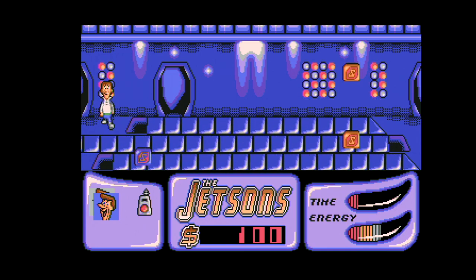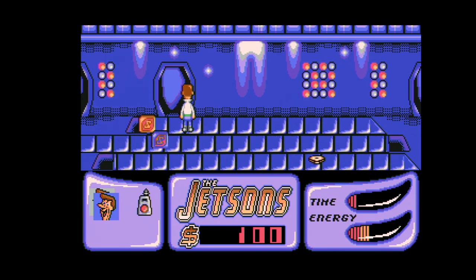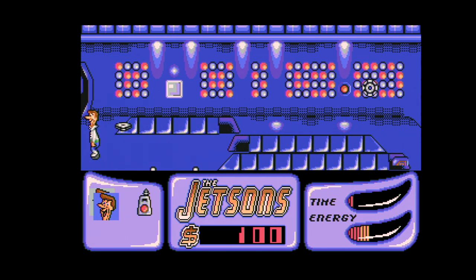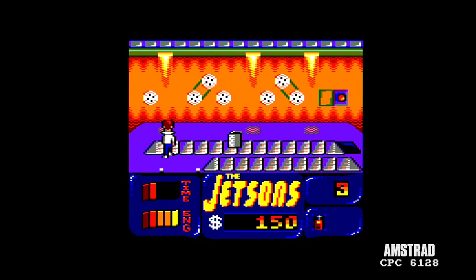On the PC version, I appear to be able to walk over those holes without falling back to the basement. But on the 8-bits, you will fall back to the basement - the cellar, if you will. It's all very annoying. I have my Ad-Lib plugged in but there is no sound other than PC Beeper - unless that's just my hacked version.